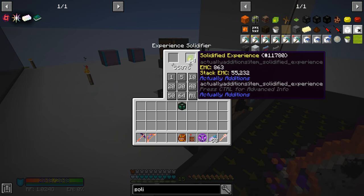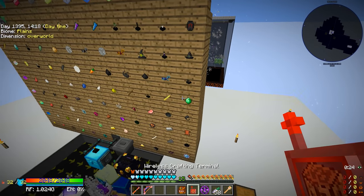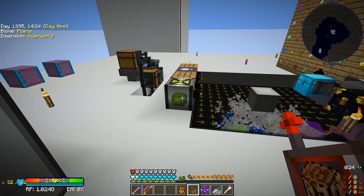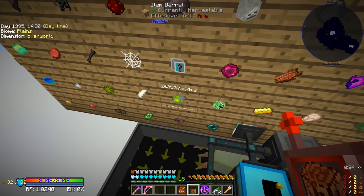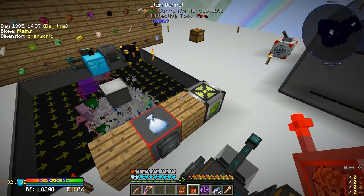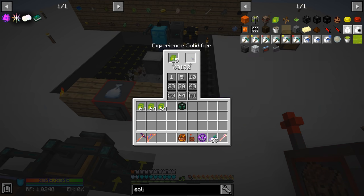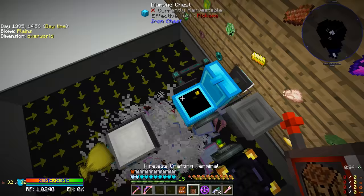We have almost 55,000 solidified experience stored — that's crazy. I'm not sure what we're going to do with all of that to be honest. Another option instead of the experience solidifier would have been to attach it right to the existing barrel and collect it directly into applied energistics — that might actually be better overall since you can take out more than a stack at a time and it'd be attached to our AE system. I'll think about it, but it doesn't matter too much.